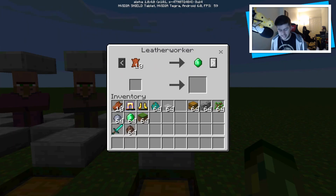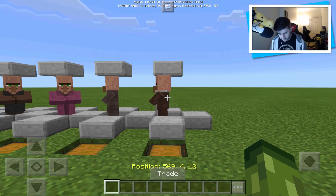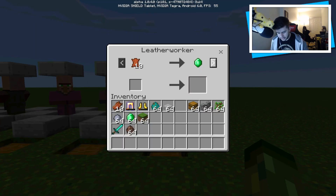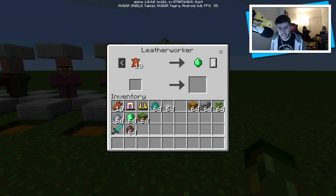So if we hit 'trade,' as you guys can see, it pops up like this. Now this is the leather worker. Something I've noticed about Minecraft Pocket Edition is if I stand a little bit further, you'll notice above the villager it pops up with an emerald, meaning that trading is happening. It just means that someone is trading with that villager, which is useful because if you're in a game with your friends, he's trading with that villager, not you.